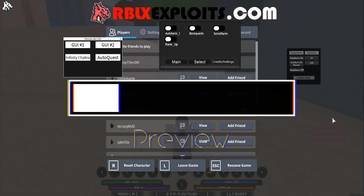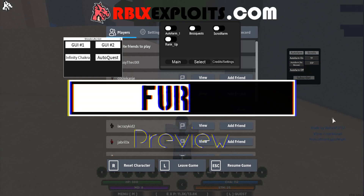And look at this — we have auto farm, boss quest, scroll farm, rank up, infinity chakra, auto quest, TP2 scrolls, CSP scrolls, and much more stuff. This is insane.